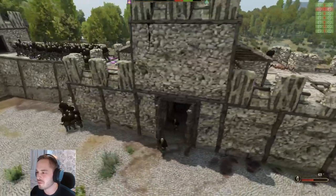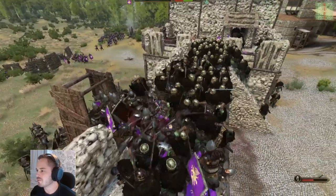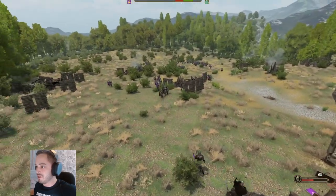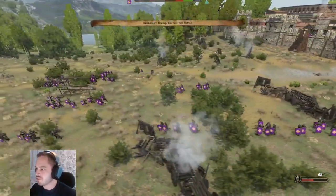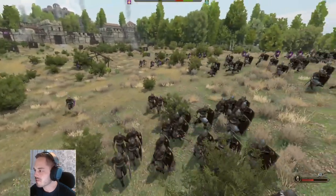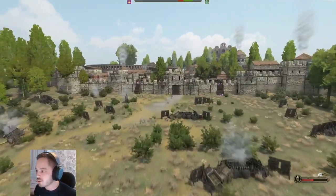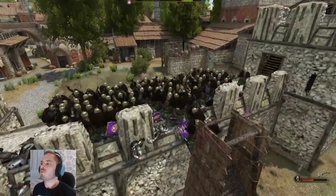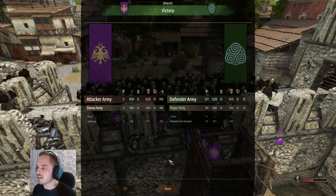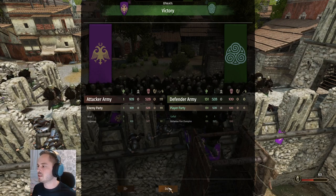Honestly at this point the legionaries are not going to win. They've opened the front door for some reason — I don't know why. It's basically rinsing and repeating, and they've run away. So that's it. They decided to quit while they were — well, not ahead. They probably could have done alright, but they ran. So for science: 1000 Battanian Fian Champions will 100% defend a castle against 1000 legionaries.